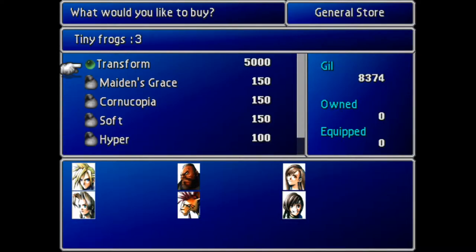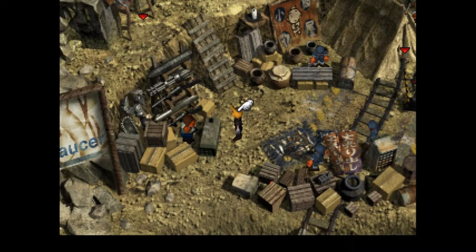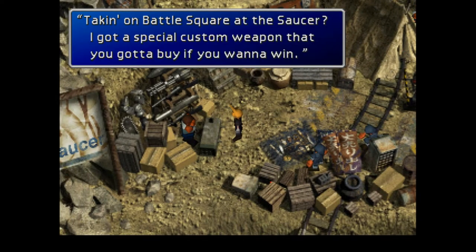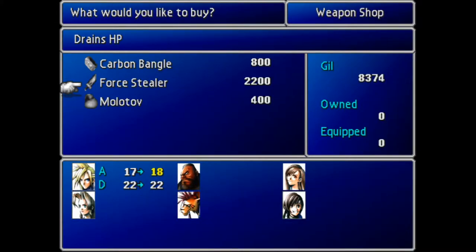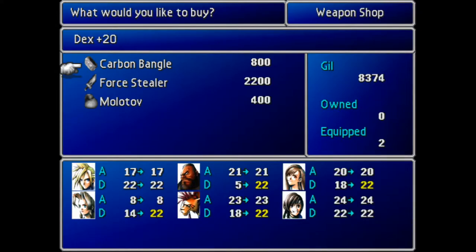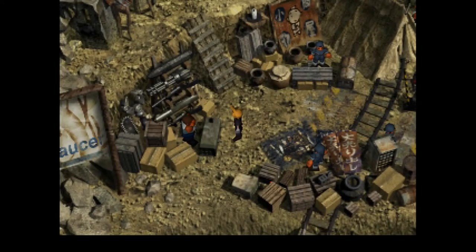I don't have a Transform Materia, but I think Cait Sith starts with one of these. I don't know if it's been changed. I'm not going to buy it just yet because I probably don't want more than one, and that's really expensive. Force Stealer - drains HP. I can understand why this would be useful in the Gold Saucer. I can also buy more Carbon Bangles, but I don't think I need them right now. This would be better for a physical Cloud than for a magical one like mine.